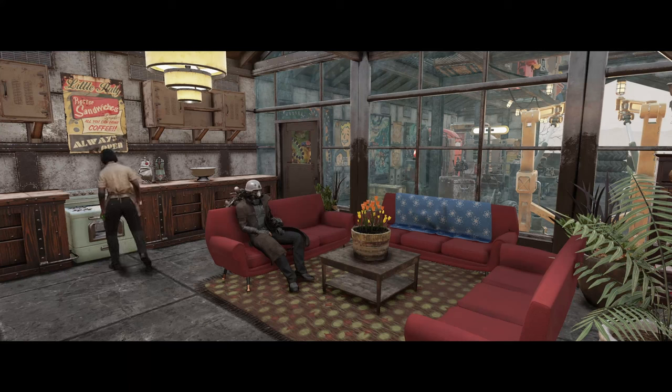Good evening ladies and gentlemen, how are we getting on? Welcome to a brand new camp build. Today we are down in the ash heap working on a warehouse that's been converted to have a kind of loft style apartment in it, such as we can in Fallout. It's come out quite well, I think.